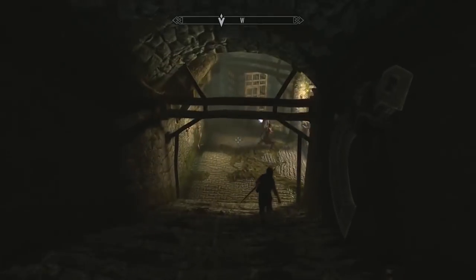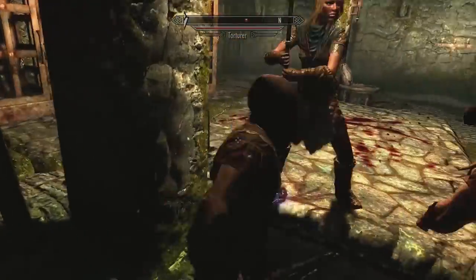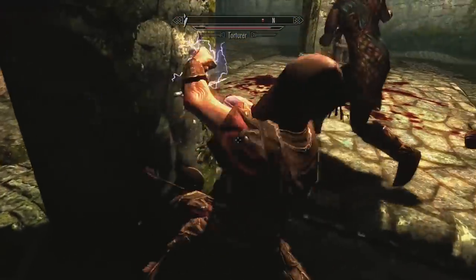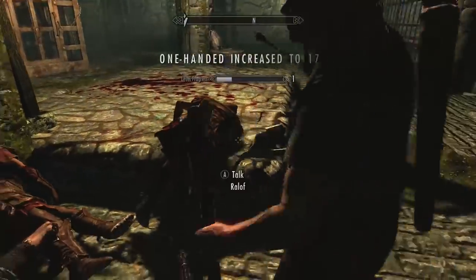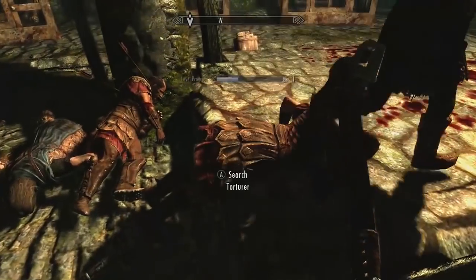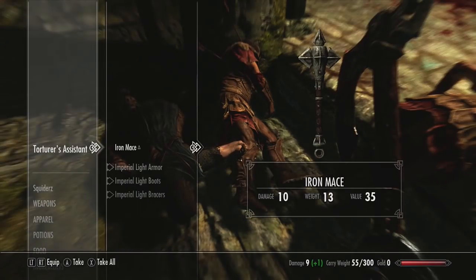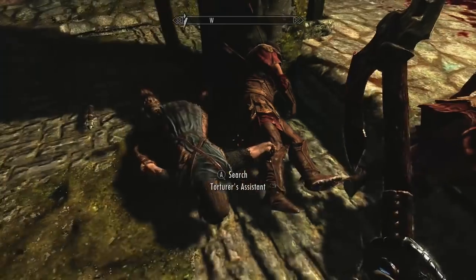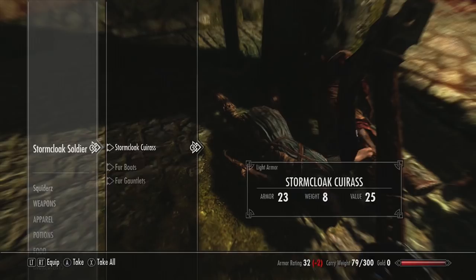Let's go and follow this funny-looking lady. This guy is really pretty strong. Oh, he's a goodie - let's see what this torture chamber has got. Nothing much. Torture assistant, iron mace - I don't know if that's any better than the Stormcloak iron warhammer. I'm gonna check that out.